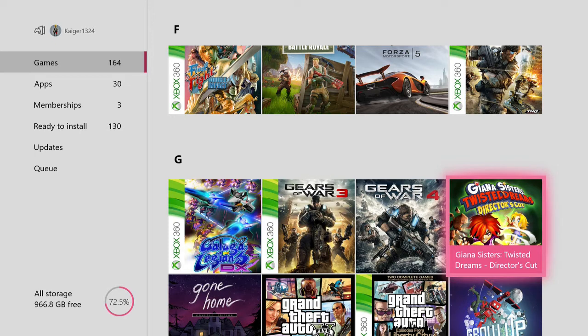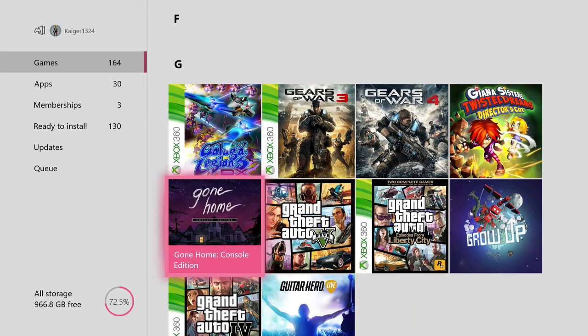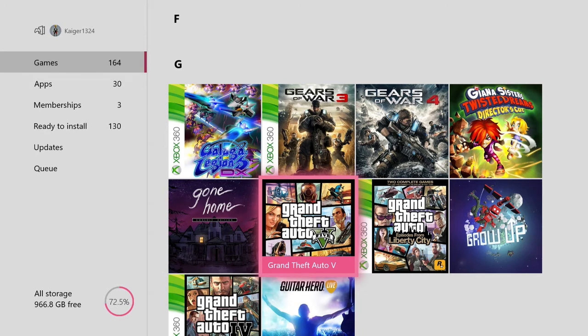Then we have Gianna Sisters Twisted Dreams — an interesting platforming game where you can switch between a Dark Realm and Light Realm. Then we have Gone Home Console Edition — I think it's an adventure game. Then we have Grand Theft Auto 5 — what can you say other than wow. The online has so much to it now. It's kind of annoying they didn't add any single player DLC. GTA 6 is in development and from what I hear they want to recreate the whole of the USA as a map — if they do that it'll be amazing.